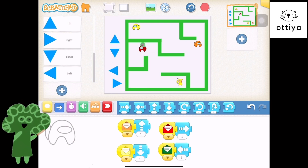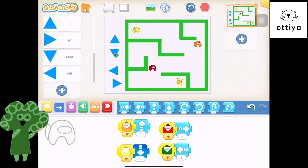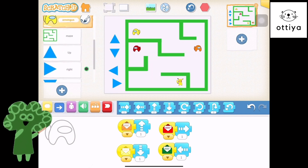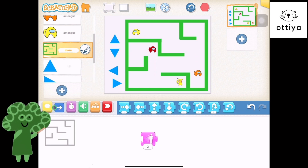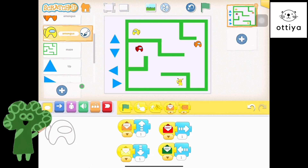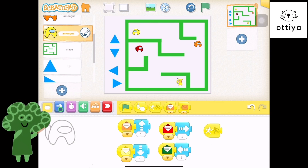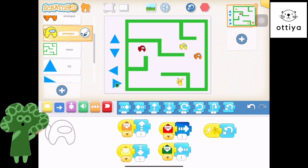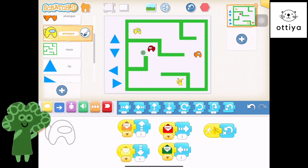So up, down, left, right all work — the Among Us can go down, right, up, and it's working really well, except it's going through the wall of the maze, which is no good. And nothing happens when it bumps into the patrolling Among Us. So let's code that part now. Let's go to the yellow Among Us and say: if you bump into anything, you're going to go back home — where you started. So if you bump right into a wall, you get sent to where you started. If you bump into a patrolling Among Us, you get sent back too.